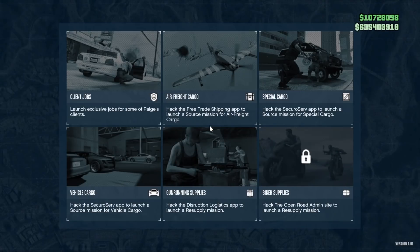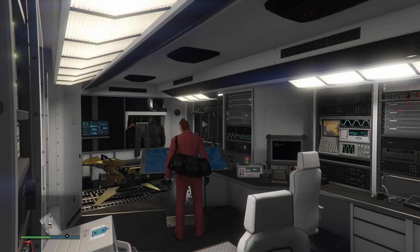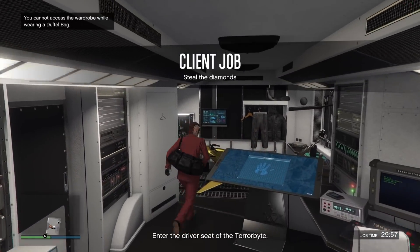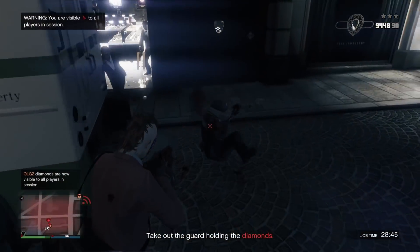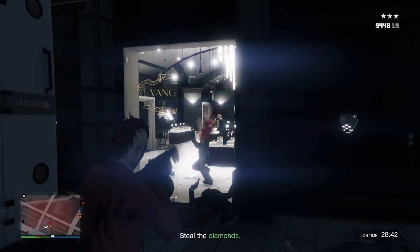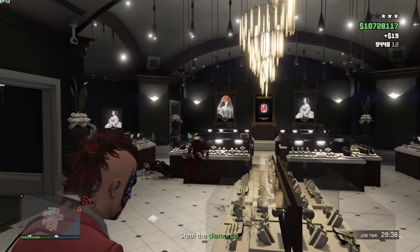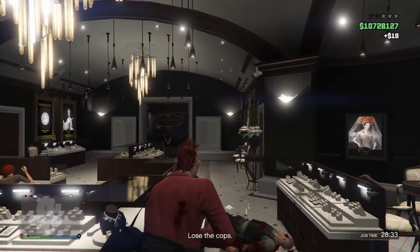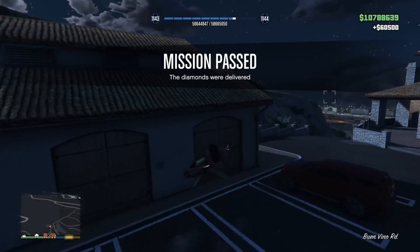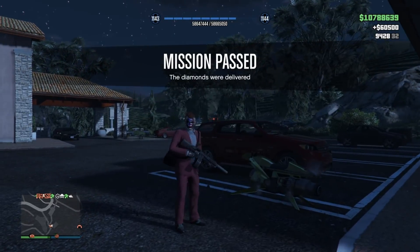If the crate grind is not your forte, while your gun running business is cooking up a 1.5 bonus in the background, you also have double cash, money, and RP on client jobs this week — we were actually just talking about this in my live stream tonight. You can mix this in with pay phone hits, security contracts, VIP work — you're making tons of money, a lot of really easy money and a lot of fun. And in the background, your bunker is cooking at a 1.5 bonus. Definitely take advantage of this week — great money bonuses, great discounts.